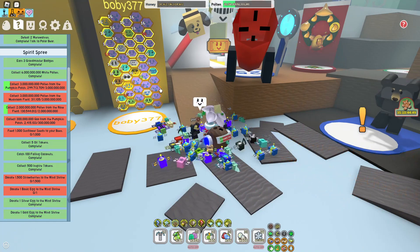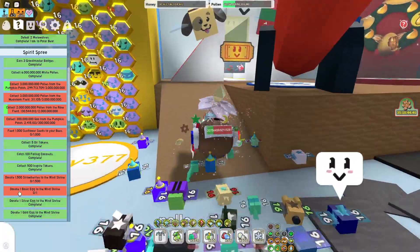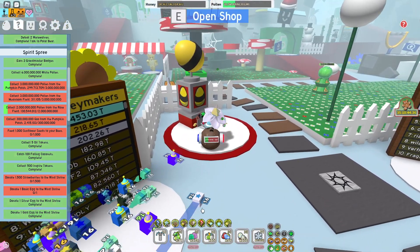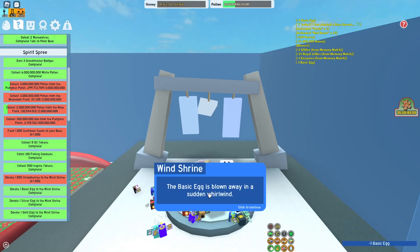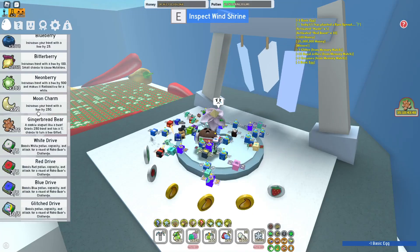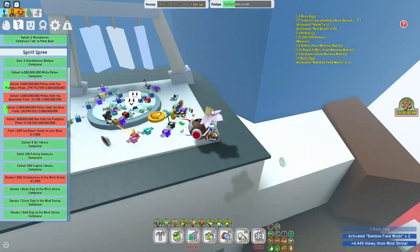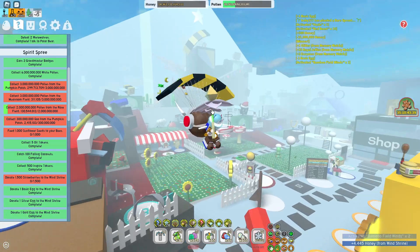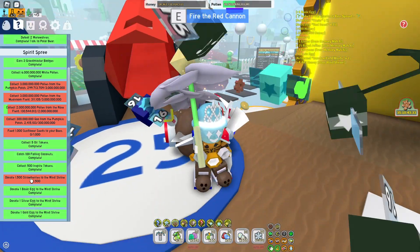Today I'll be completing Spirit Spree and continuing the quest to get the petal belt. First, let's look at donating one basic egg to the wind shrine - that should be really easy. We just gotta buy one basic egg and donate it to the wind shrine. My egg collection is pretty good now; I've got a gifted diamond egg from the Bucko B quest because I'm trying to grind for the tide popper at the same time.